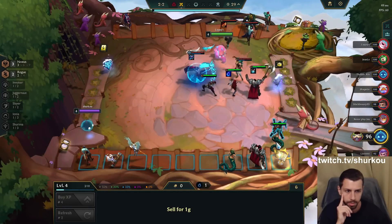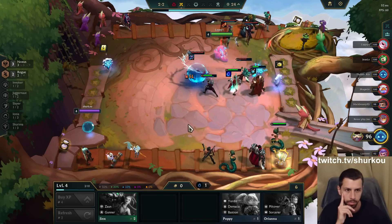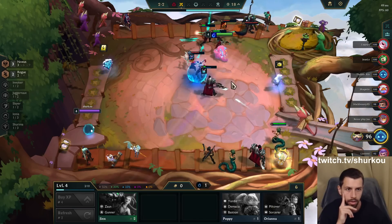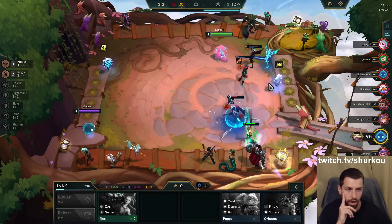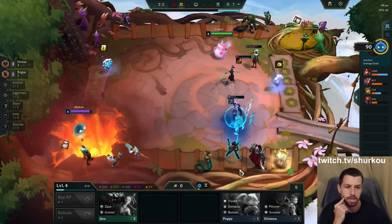Also, I should have played Samira because she has armor pen for the Darius. Her ult applies a little bit of armor pen. Nice combo. Katerina and Darius, man. Well, Katerina is about to ult. She didn't deal enough. Frick, cringe. It's okay.